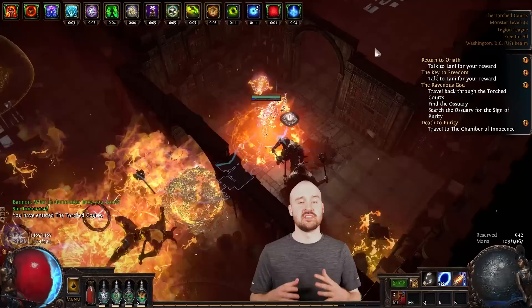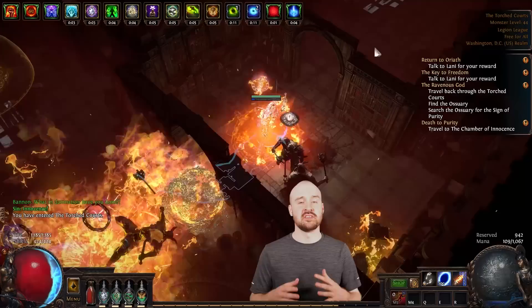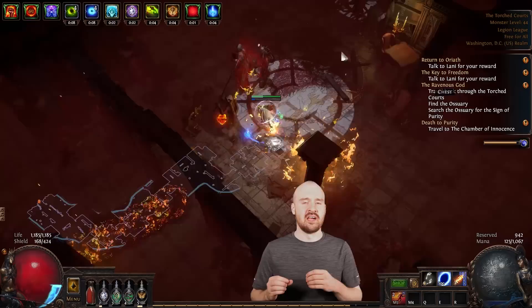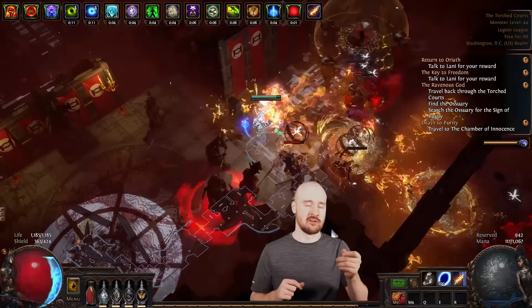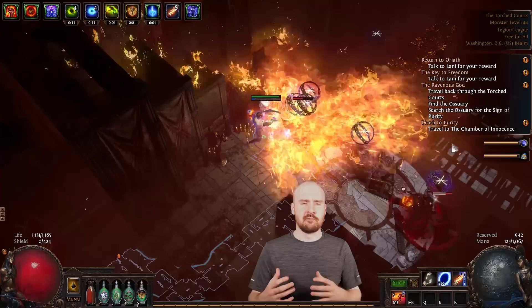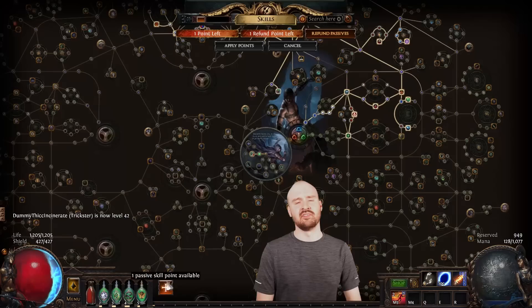A rookie mistake is to ignore defensive layers entirely in favor of life nodes. Good advice for new players is that Path of Exile is secretly called 'Path of Life Nodes' — if you see juicy 5–6% life nodes within one or two points of where you're already pathing, just grab them. But people get a ton of life nodes, think they're super tanky, and then in red maps or uber elder they feel squishy because even with 200% life, all damage just goes straight to their life pool.